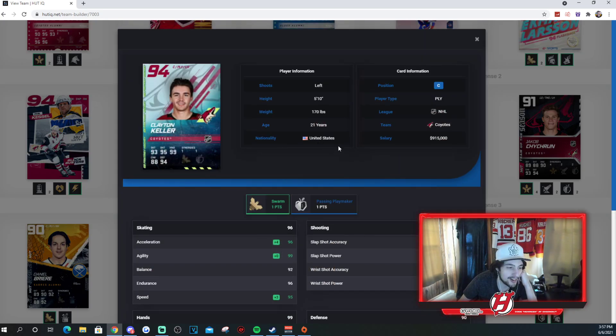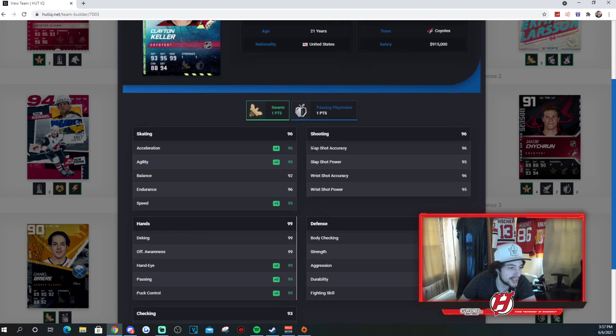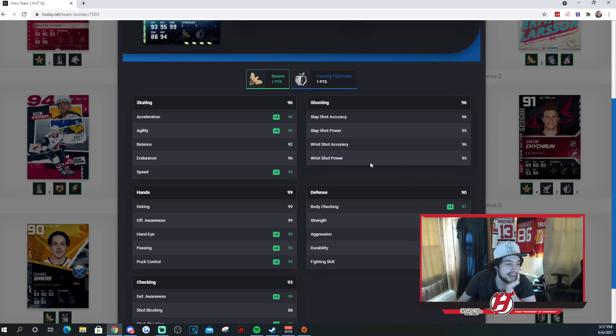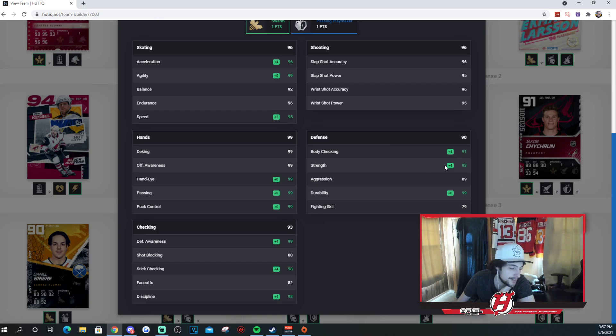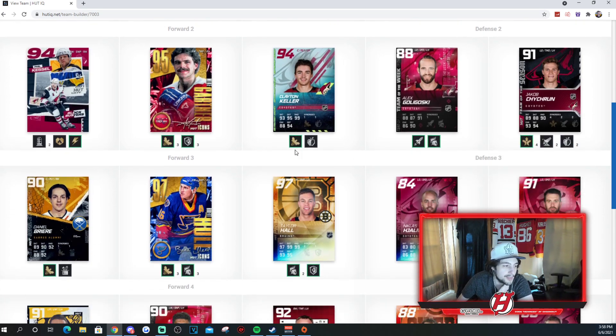We got Clayton Keller, another current Arizona Coyote. He's got one to Swarm, Fantasy Hockey edition, one to Passing Playmaker: 96 Excel, 99 agility, 92 balance, 96 endurance, and 95 speed. 96, 95, 96, and 95 for his shooting stats — extremely good for Clayton Keller. His hands are 99 across the board. 82 faceoff as well. I could also play him at center, but this is all kind of hypotheticals — you can play him anywhere you want, I just kind of filled him in.